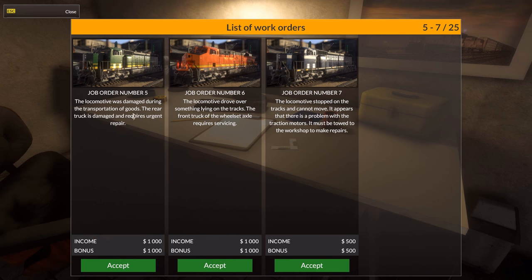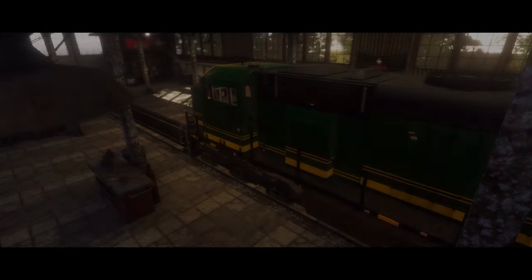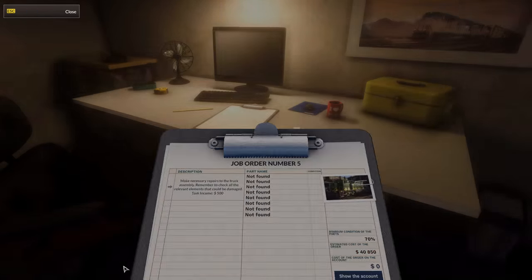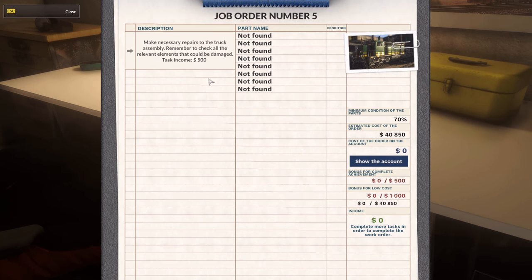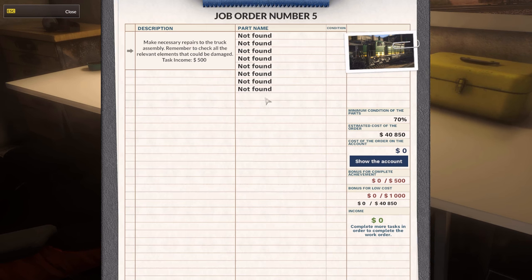The locomotive was damaged during the transportation of goods — the rear truck is damaged and requires urgent repair. The locomotive drove over something lying on the tracks; the front truck wheel set axle requires servicing. There's also a problem with the traction motors and it must be towed to the workshop. We're gonna accept job number five. Let's see: necessary repairs to the truck assembly — remember to check all the relevant elements that could be damaged. Quite a few parts.